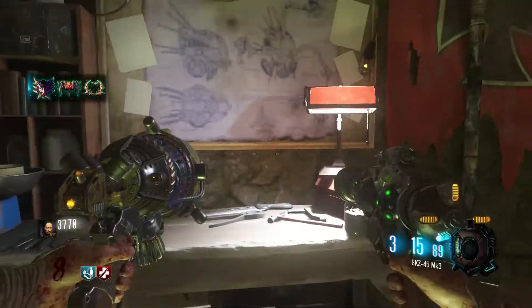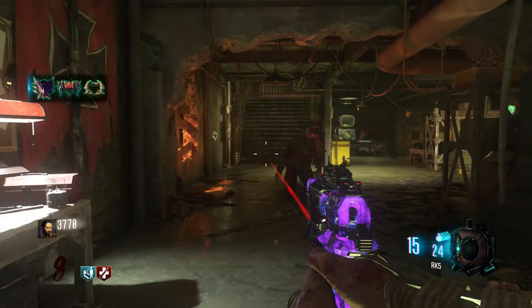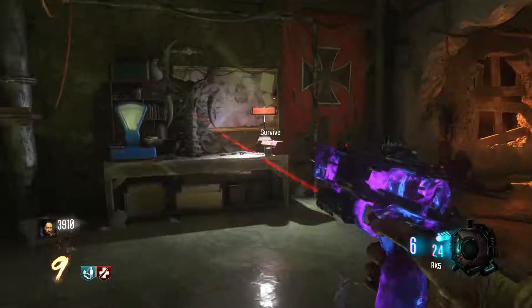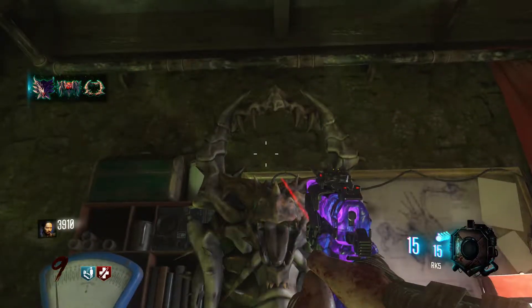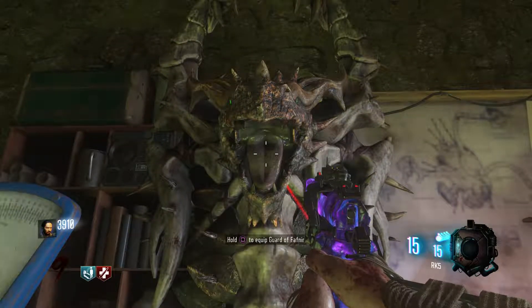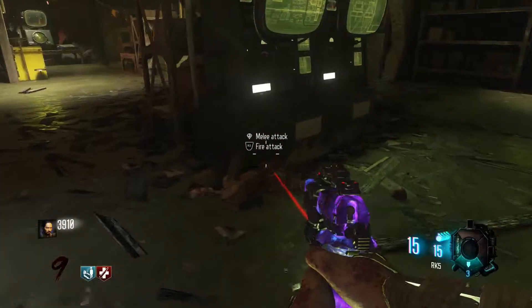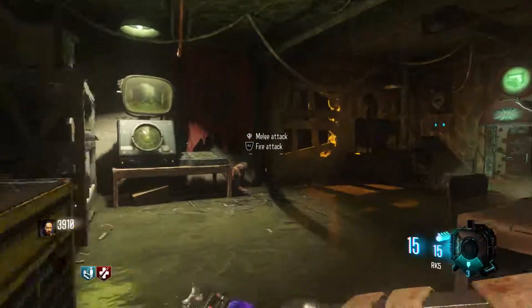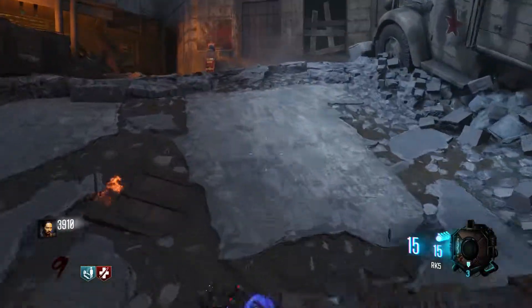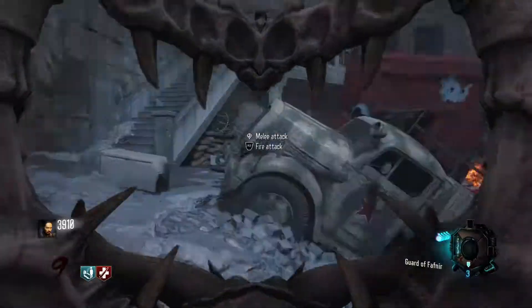Crack those knuckles and then you have a shield. Low texture shield, but yeah, you build it and it looks actually really cool. The Guard of Fafnir. You pick it up and I really like it. It shows you down in the bottom right how much shield health you've got left, and how many fire things you got.